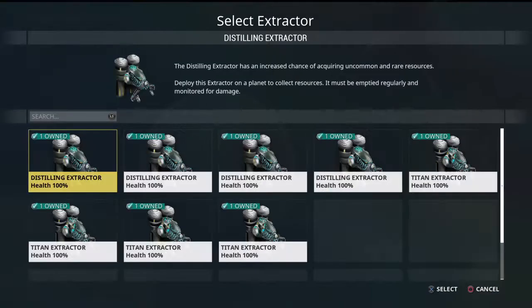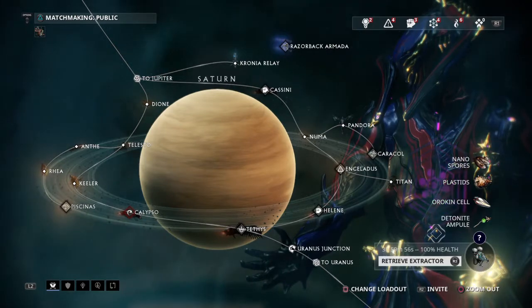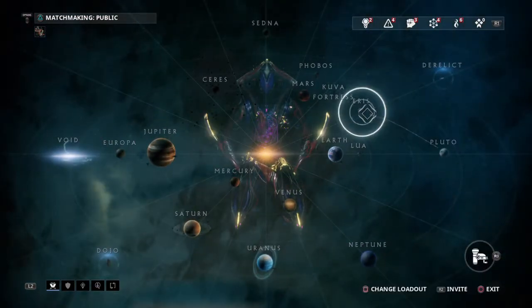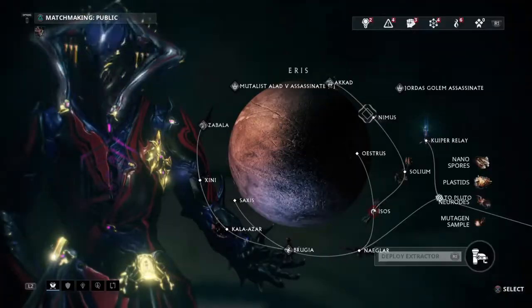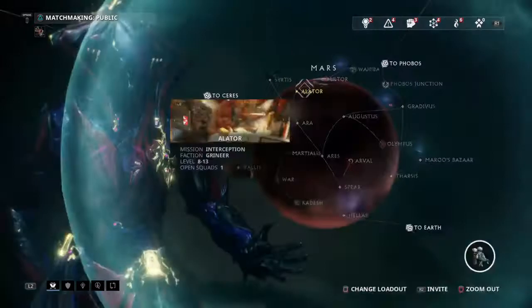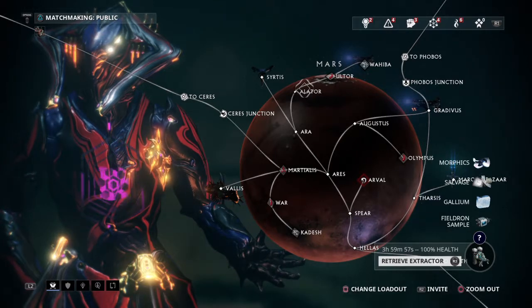I go ahead and claim it, deploy a new one, and four hours later I'll be able to do it again. Depending on what rank you are determines how many extractors you can have — the more extractors you have, the more resources you can get. If there are certain resources that you need, you can use the extractors to help you get those.